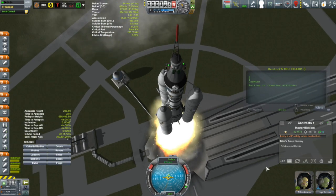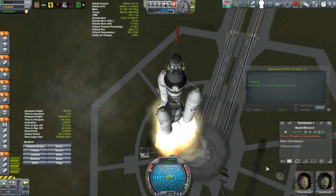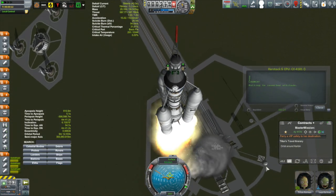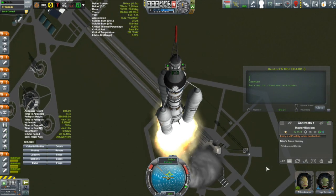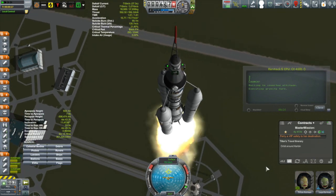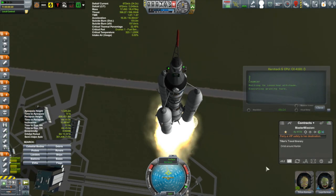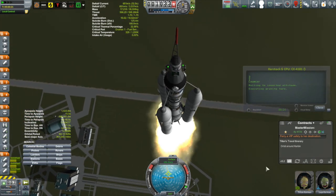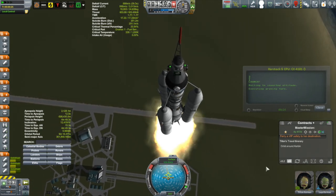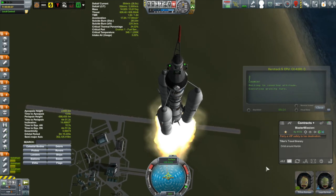We'll get to that in just a second, but first another launch — this is the Kerr stock doing a rather inefficient roll. I really need to put some decent control surfaces on those boosters if I'm going to do these 180-degree rolls. Anyway, the reason for this big roll is because it's going into a polar orbit, and that's why it actually has three boosters on it. Normally the Kerr stock only has two boosters, but the third booster gives it what it needs to get into polar orbit.